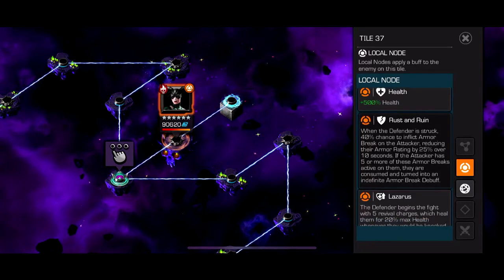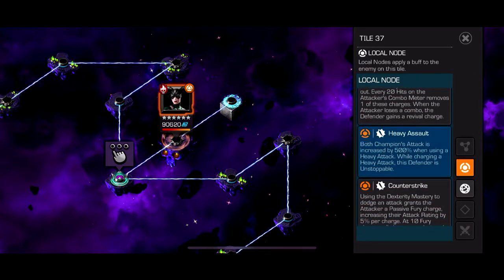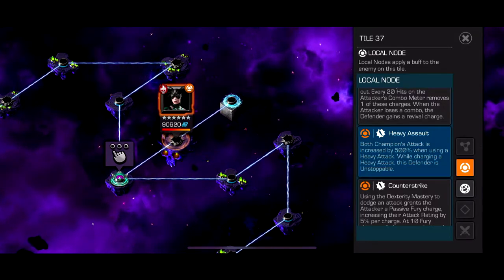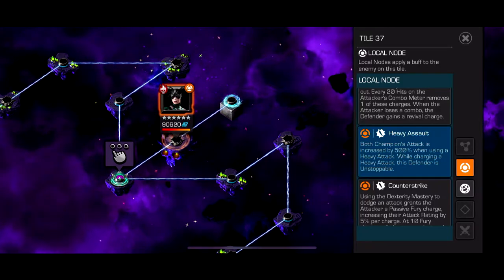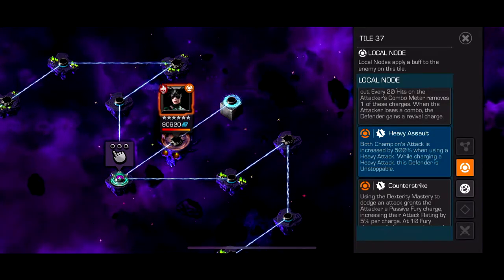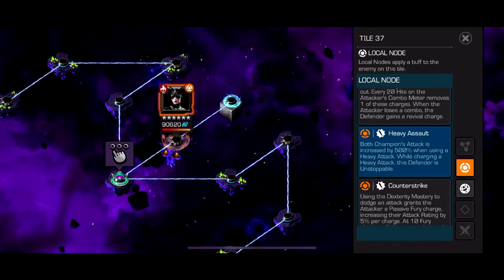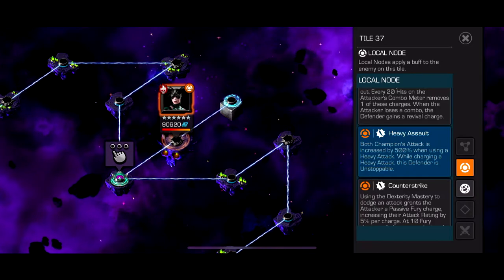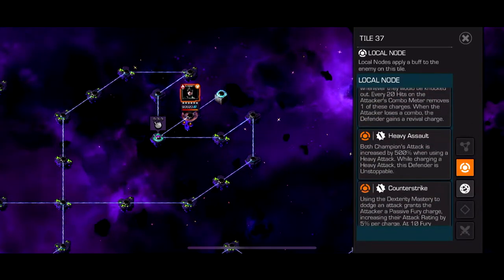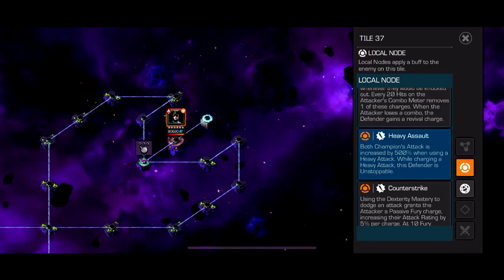The path three boss is a cheese — Rust and Ruin, so don't bring Ghost since that node counters her. The key node is Heavy Assault: the champion's attack is increased by 500 when using a heavy attack. I used Doom because every time you nullify a buff he gains a shock, so you can infinitely stun-lock Hella in the corner with heavies. She never gets going, and Doom's heavies hit for 500 extra. Archangel also works since neurotoxins get the 500 attack bonus.